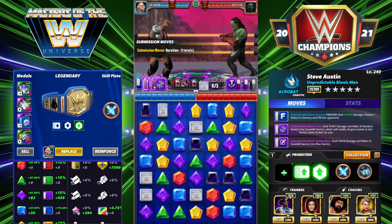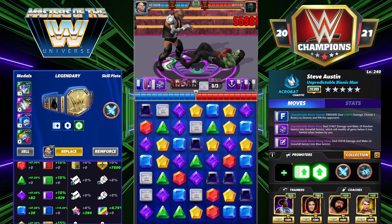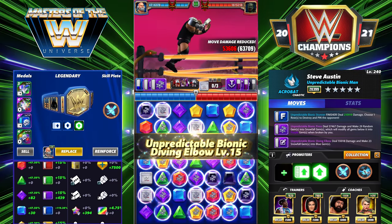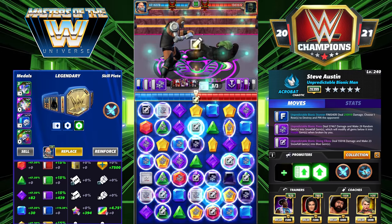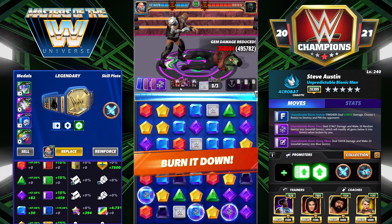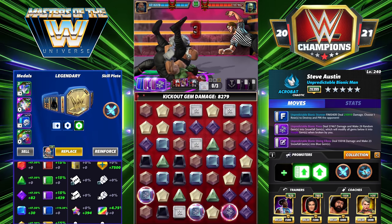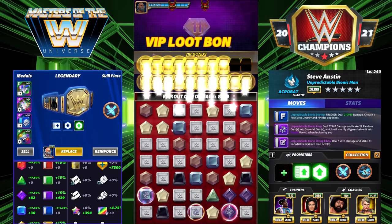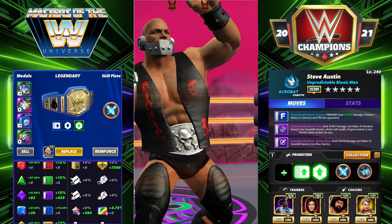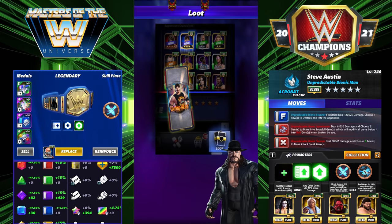Austin is a ton of fun — I've enjoyed every minute of testing him. You throw 29 random snowfall gems and then make most of them blue. Double fury would probably be better here. You can see you recycle your moves really easily — we're doing a bunch of damage at 420k and the finisher is loaded. Turn one win! Two Words for You didn't even go off that time, so that was very quick.